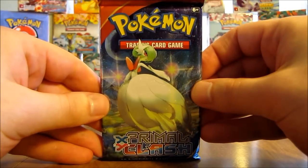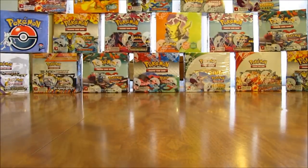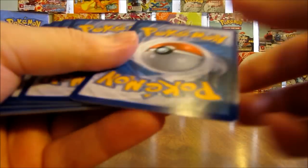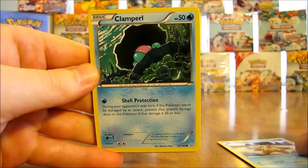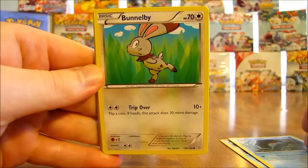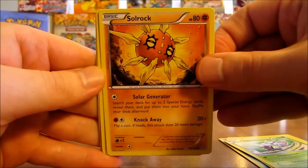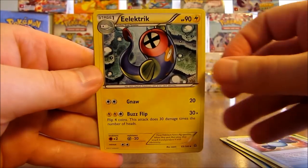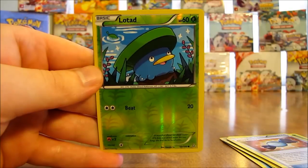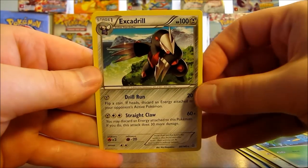Third to last pack now in the first half of the box. Starts off with Staryu, there's a Clamperl, Bunnelby, Illumise, Solrock, Lombre, Rare Candy, Electrike. Reverse holo of Lotad — which is a common — and the rare in the pack is an Excadrill non-holo.